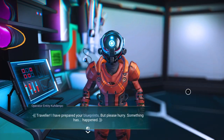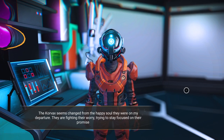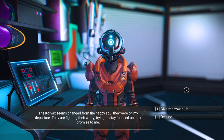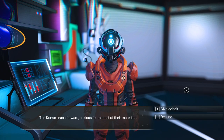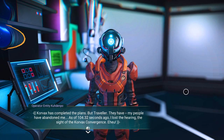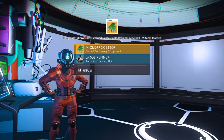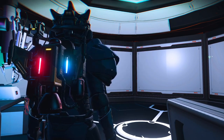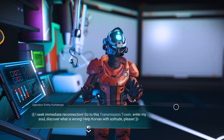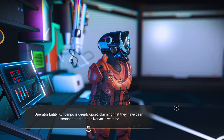Traveler, I've prepared your blueprints — please hurry, something has happened. Korvax seems changed from the happy soul they were on my departure. They are fighting their worry, trying to stay focused on their promise to me. Give the Marrowbulb. Give the Cobalt. Korvax has completed the plans, but — Traveler — my people have abandoned me. As of 104.32 seconds ago, I lost the hearing and sight of the Korvax convergence. So we've got microprocessors and large refiners now — good stuff.